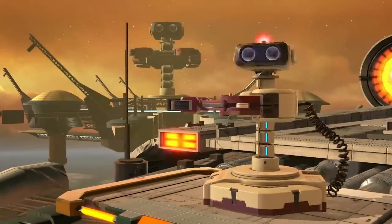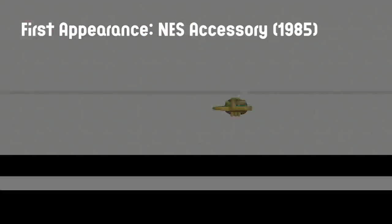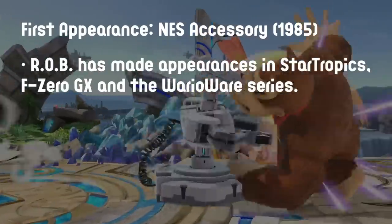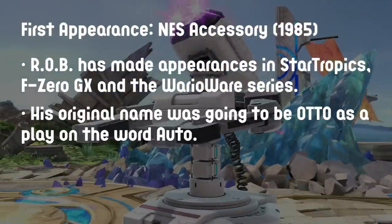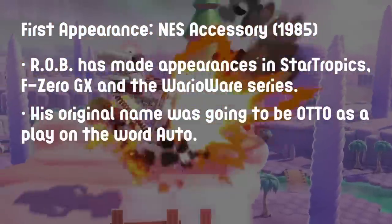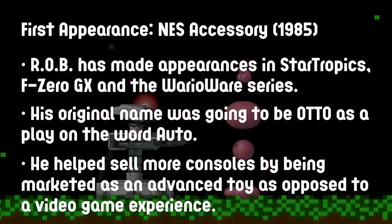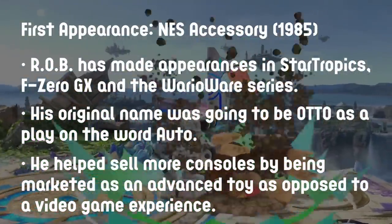Robotic Operating Buddy — this week's character breakdown is ROB, who was released as an accessory for the NES back in 1985. ROB has made appearances in other games such as StarTropics, F-Zero GX, and the WarioWare series. ROB's original name was going to be Otto, as a play on the word AUTO, and following the North American video game crash of 1983, ROB helped sell consoles by being viewed as an advanced toy as opposed to a video game experience.